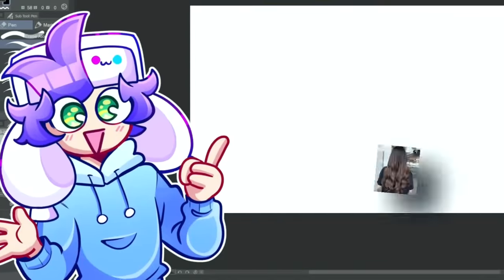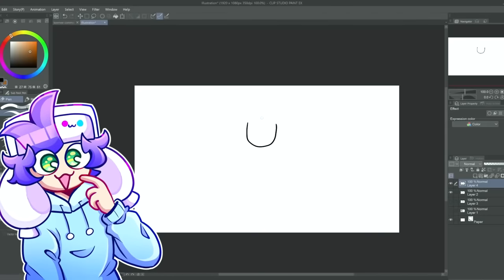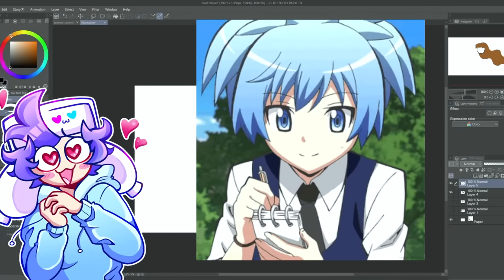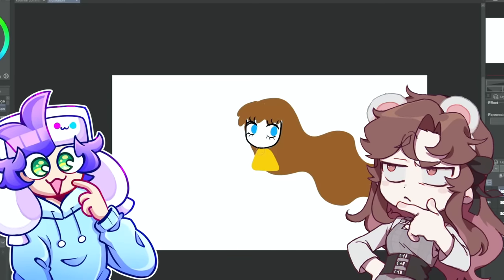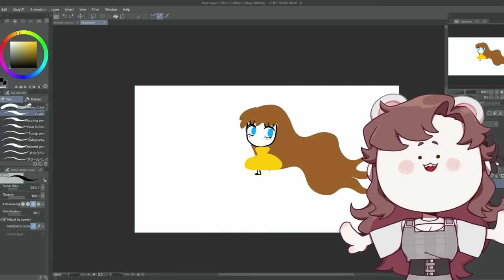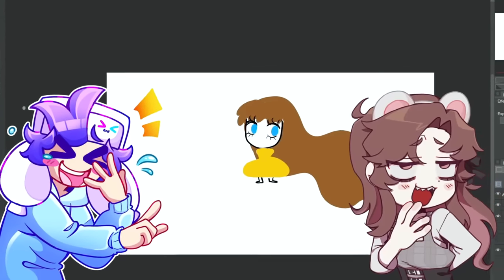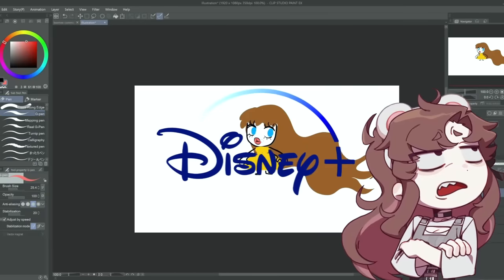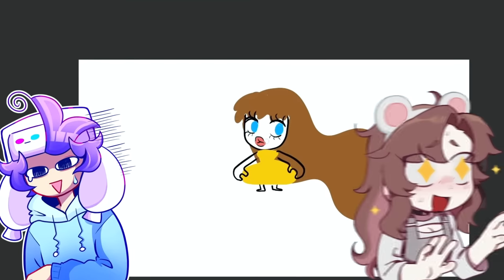She has long brunette-orangish hair, her bangs are really fluffy circular bangs — long ones. Her eyes are blue, yellow dress. She's a short woman with an hourglass figure. She's a little shorty. Is this a Disney character or a Mario character? Mario. Is this Daisy? Yeah!